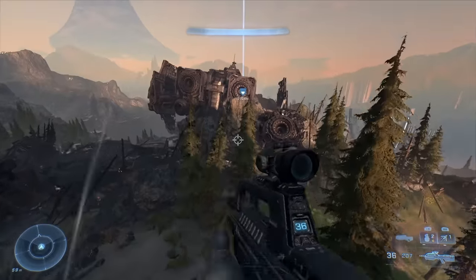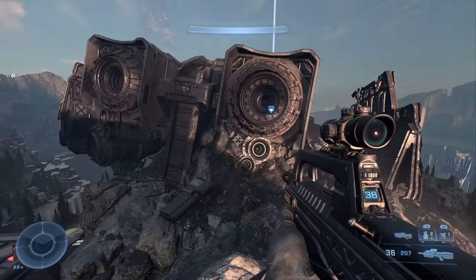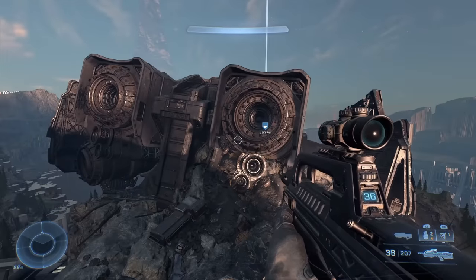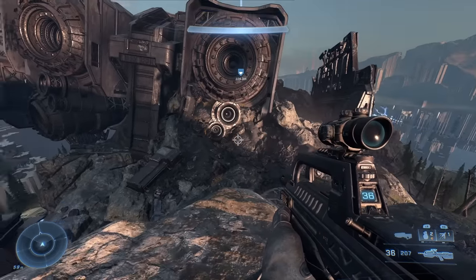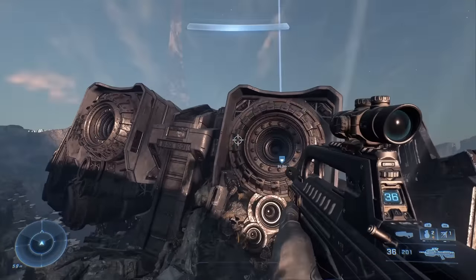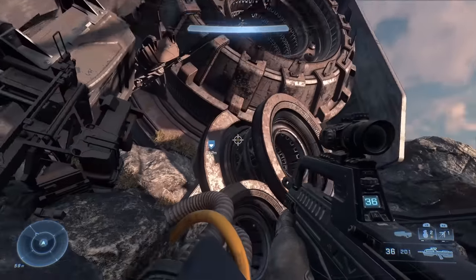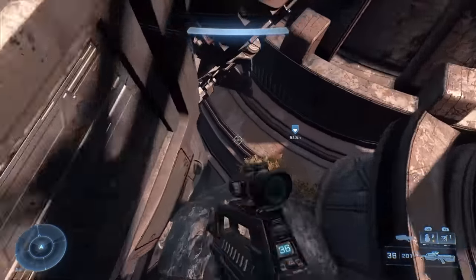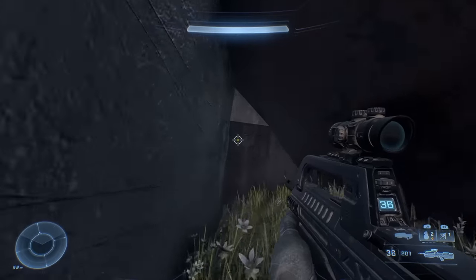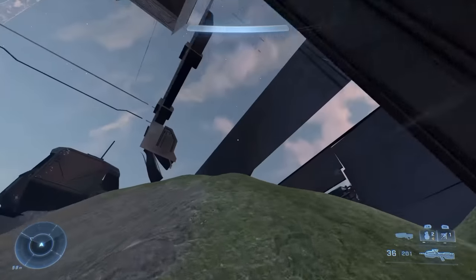If you want to get into the interior of this crashed UNSC ship, you've got to go down here. Under this massive jet engine, just to the left, you'll see this little gap. If you walk through this wall, you are inside the ship.